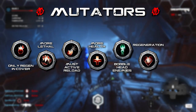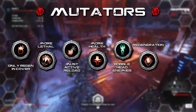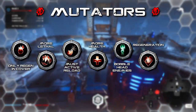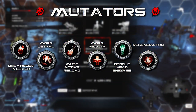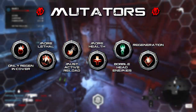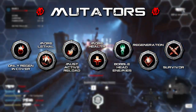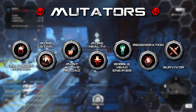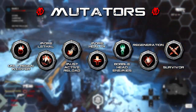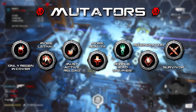Bobblehead Enemies is purely a cosmetic mutator forcing big head mode on enemies. Sniper classes may be thrown off since enemy hitboxes don't grow to match the new model, so aim for the lower half of the head. Regeneration allows enemies to regenerate health — it takes a few seconds of no damage to kick in, so make sure you finish off any enemies you damage. Bosses can benefit from this too, so leaving them until last can be a good idea. Finally, Survivor will force you to restart the entire run if you fail a single wave — preparing before you kick off gives you the best chance.